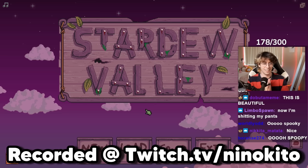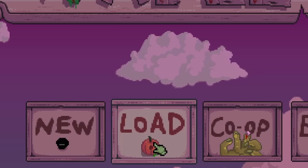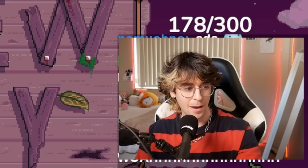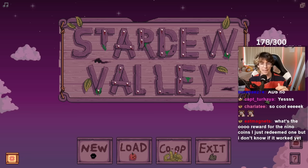Ladies and gentlemen, the first mod we have today is the Halloween Feels mod. First thing you'll notice: the starting screen looks a little different. It's getting a little spooky, but it's not just the starting screen — not only has it changed the look of the game, but the music has completely changed too. This mod has total custom music. It's slowed down all the music in the game and pitched it down to really help with the atmosphere. So let's log into a farm and see what it looks like.